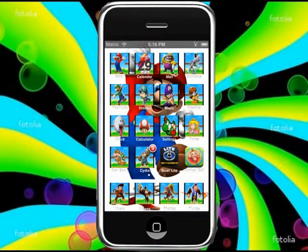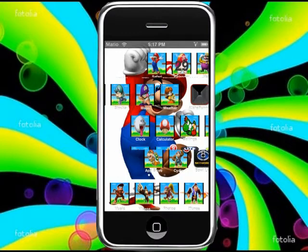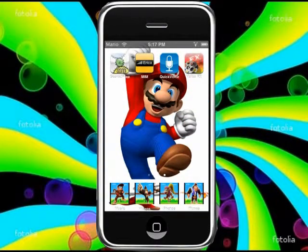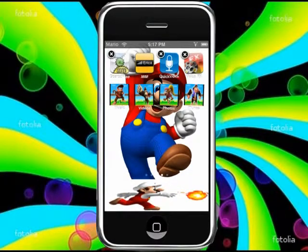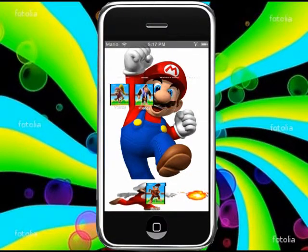Now I'm going to show you my 1.0, which you have right now. It's just a good theme with the wallpaper as Mario — I don't know what he's doing, kind of like saying hooray or something. The dock is him throwing a fireball, if you didn't know that, which I think is pretty cool.